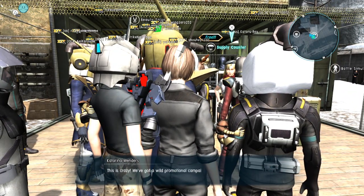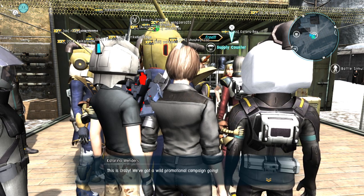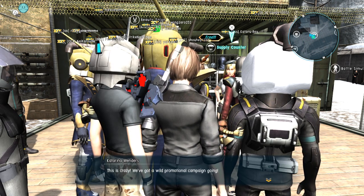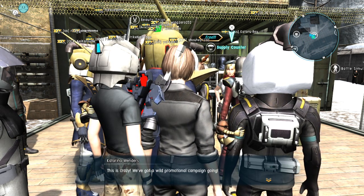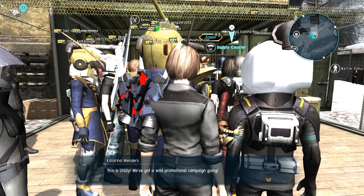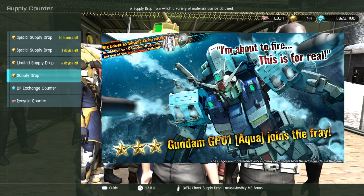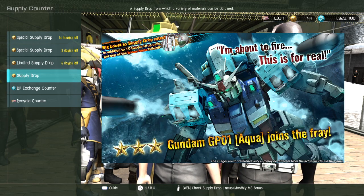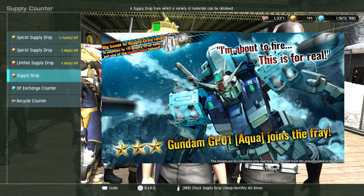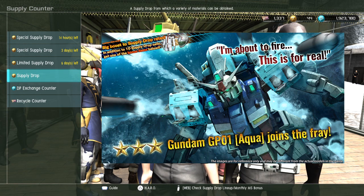So of course it's GBO2 days, which means you can get a free pull every day during the event. This suit is a 550, general type — three stars, no surprise there. It's ground use only, again no surprise there.